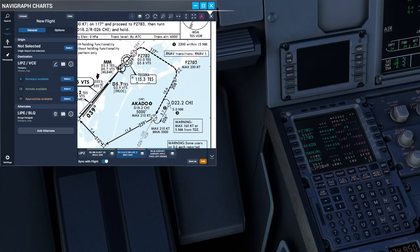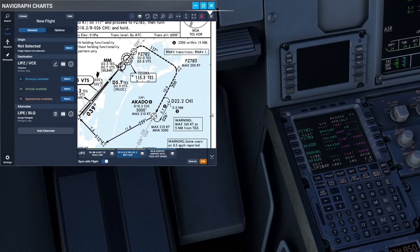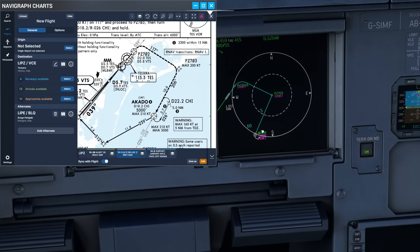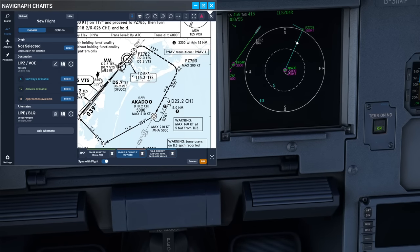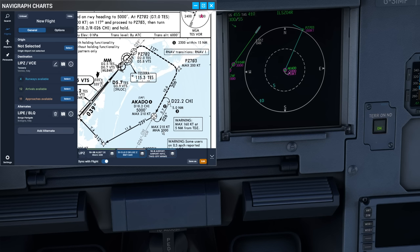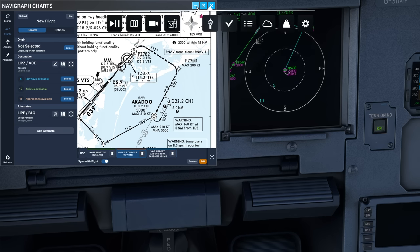At PAPAZULU702 we'll make a right turn at 200 knots maximum onto 117 to PAPAZULU703, which is also coded correctly in our MCDU at 200 knots. From there we go to Encado, which has a hold for us to join. You can see here on the Airbus it says manual, indicating a manual hold — the white arrow returning on itself tells me the aircraft is expecting to fly a hold there. I'm happy with the go-around procedure — climb to 5,000 feet, follow that route, enter the hold.